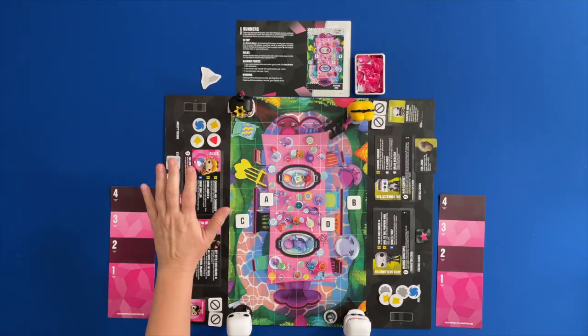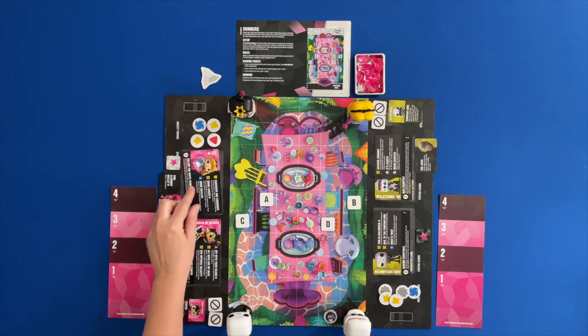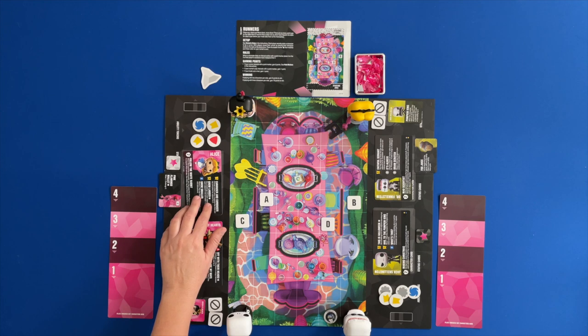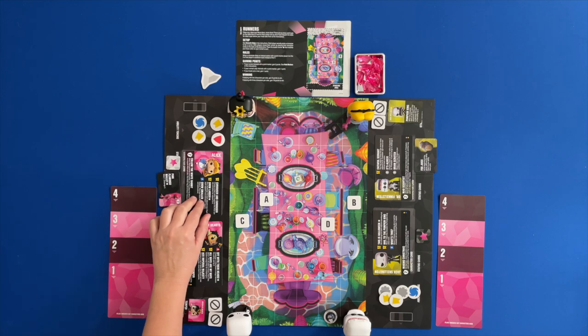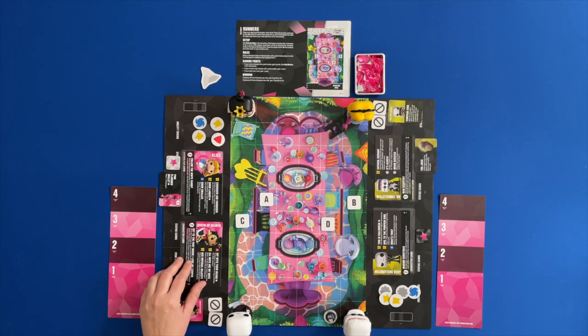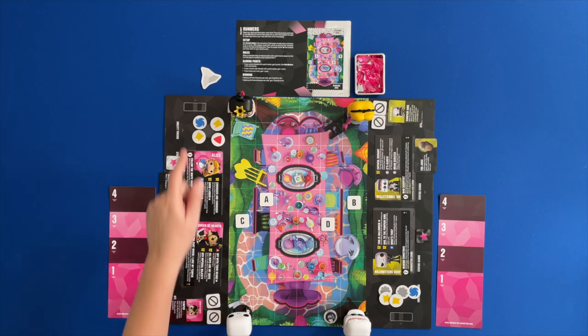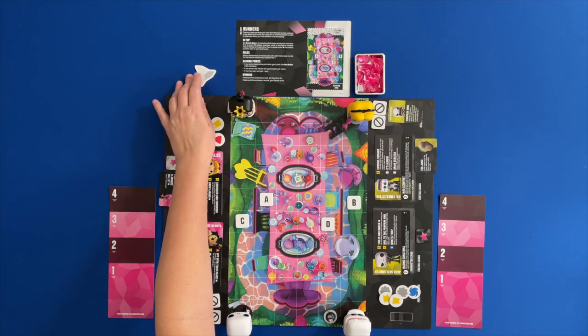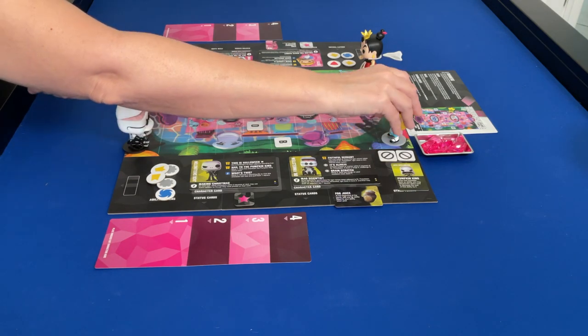For this one, we have Team Alice and the Queen of Hearts. I've got their character sheets here, and it's great that this particular board gives you spots for everything — two spots for the characters, their ability tokens (which I always call mana tokens), and other tokens. Alice has a pink flamingo mallet in her hand. I have her ability status card and activation tokens over here, and a cooldown track. They are going to be the starting players, so I place the active player marker on the white side because they have white stands — they're the white team.